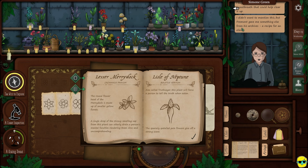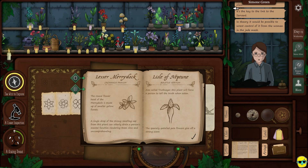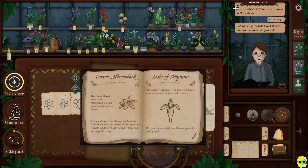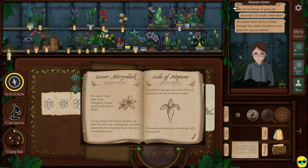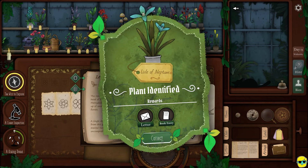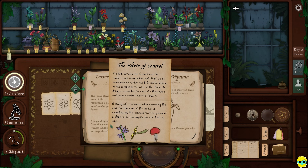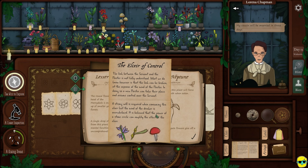I didn't want to mention this, but Fremont gave me something else from his archives — a recipe for an elixir. It's the key to the link to the servant. In theory, it would be possible to wrest control of it from the woman in the jade mask. Why was she keeping this from me? The only records I was able to find are hundreds of years old. And even if it works, what then? The power that could be wielded through the Woken Dendru is too great for any one person. We should stick to the sisterhood's ritual. I don't like that you have all these secrets. The elixir of control — the link between the servant and the master can be broken at the expense of the mind of the master, and doing so, a new master can take the place. I'd have to kill somebody.